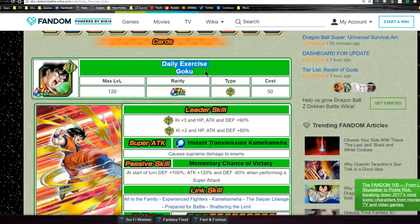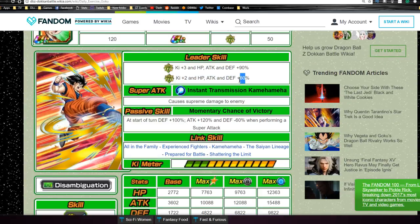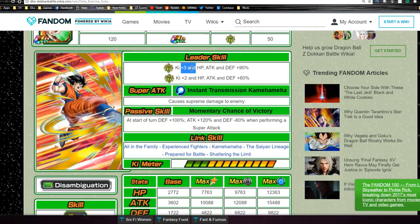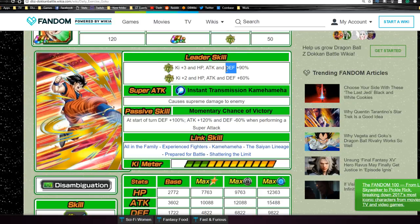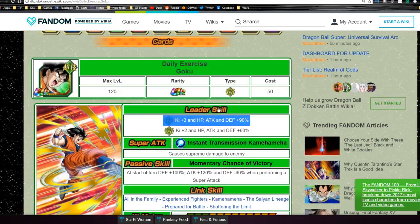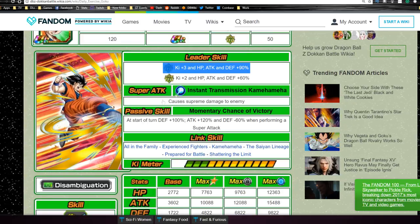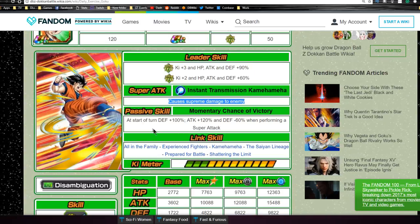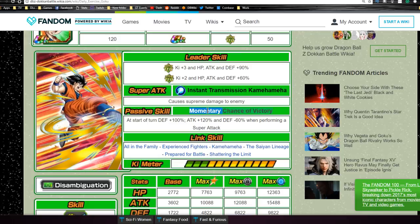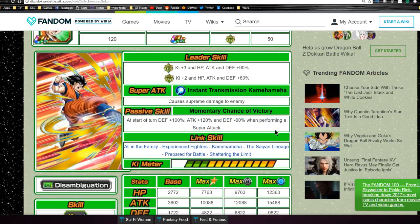Daily Exercise Goku's leader ability is super tech type key plus 3, HP, attack and defense plus 90%; extreme tech type key plus 2, HP, attack and defense plus 60%. For brand-new players, this is a very easy way to get a really good leader. His super attack is Instant Transmission Kamehameha, causing supreme damage. His passive, Momentary Chance of Victory, gives defense plus 100% at the start of the turn, attack plus 120%, and defense minus 60% when performing a super attack — so he still gets a 40% defensive buff overall.